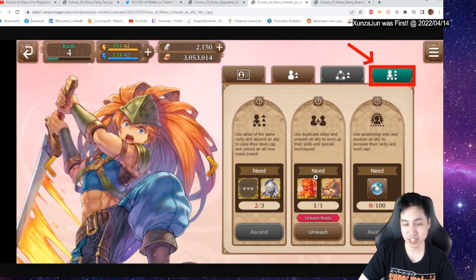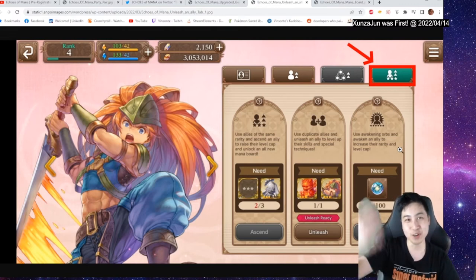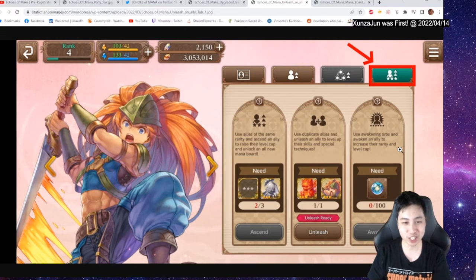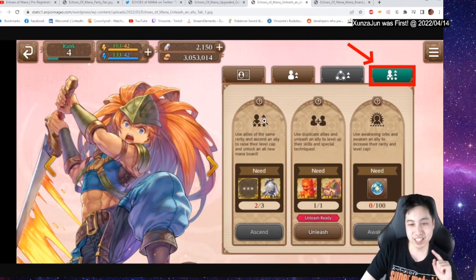You also need the fire spirit because it's the fire element. This is where I'm confused about where you get these orbs, because usually in other gacha games you need a dupe of the same character to raise rarity — but here you just need awakening orbs to increase rarity and level cap. So where do you get these orbs? From pulls, a dungeon grind, or the shop with in-game currency? If anyone knows, please let me know in the comments.